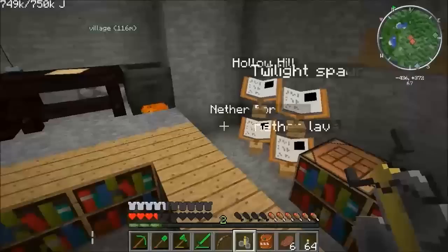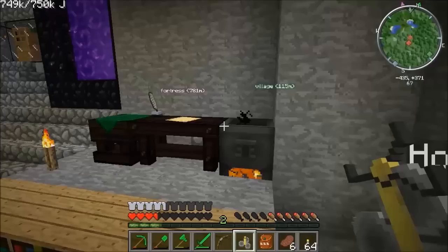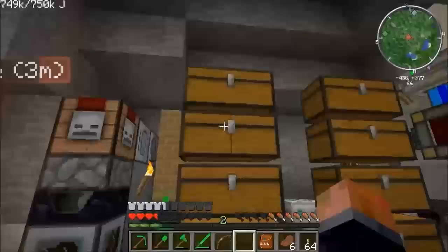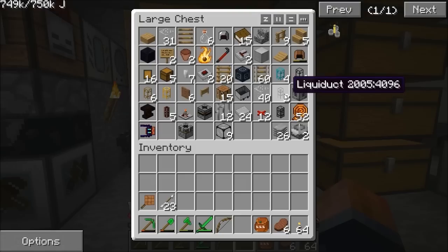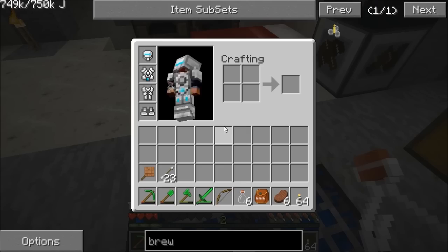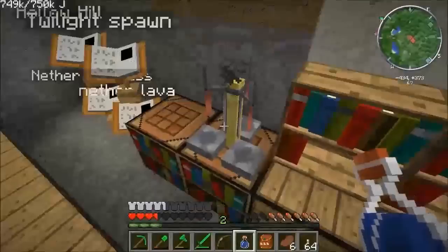We can just have the brewing stand up there on top of our writing desk. In a brewing stand we can make potions. First of all we need glass bottles, so let's make some. I've made two lots — there's six of them. We need to fill them with water. I'll put three in the stand.